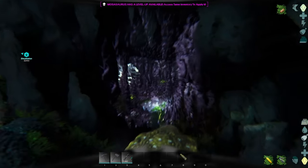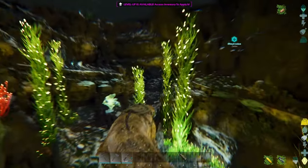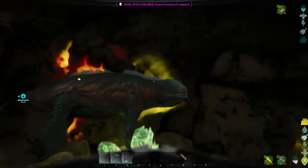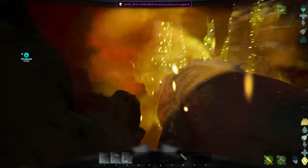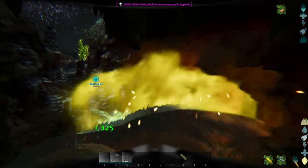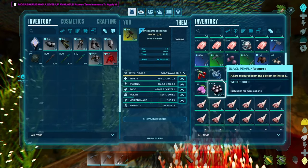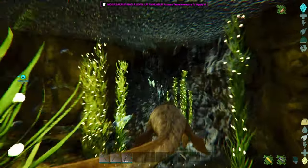Going throughout the cave toward the artifact room, there is usually an alpha Mosasaur you can find in here. You can find them pretty much anywhere, but you can definitely find them here quite a lot. I'm going to try and get this alpha Mosasaur — they derp out in this cave, going against the walls and not knowing what to do, which makes for quite an easy kill. We killed the alpha Mosasaur and immediately into my inventory went 100 black pearls.